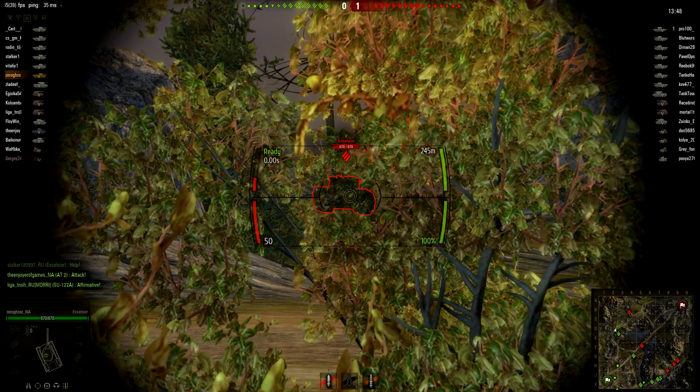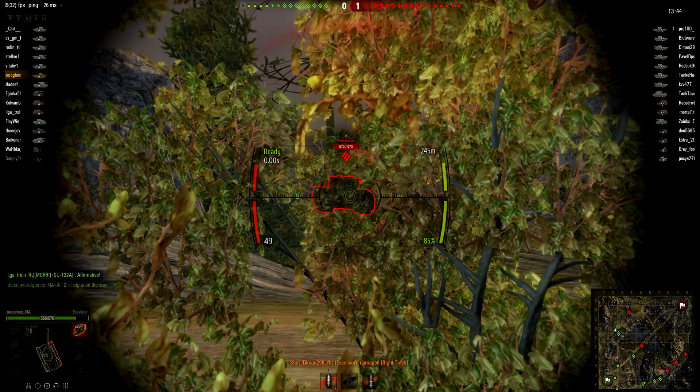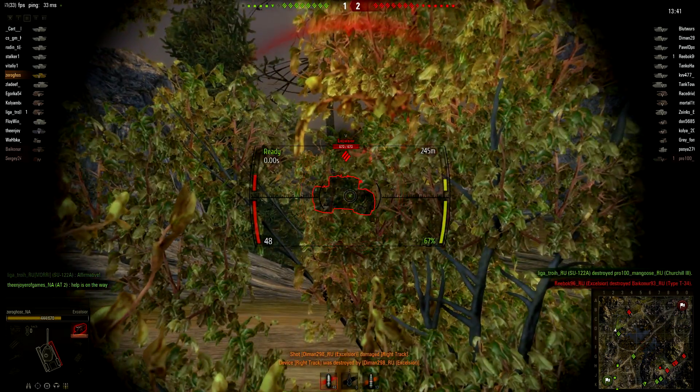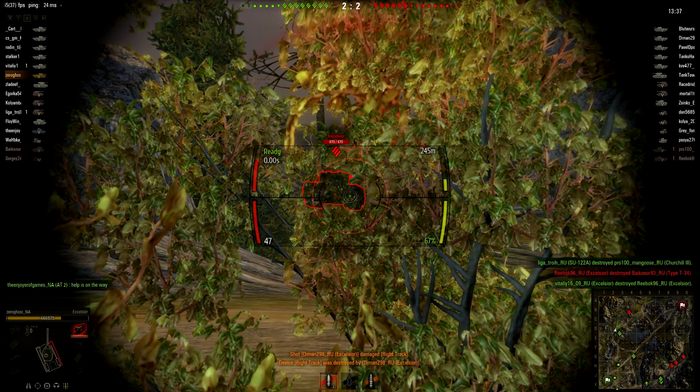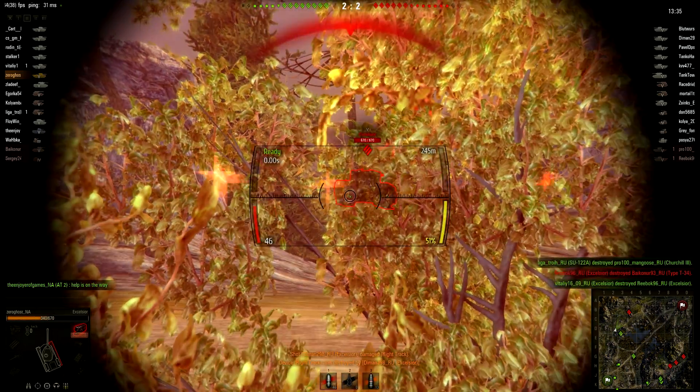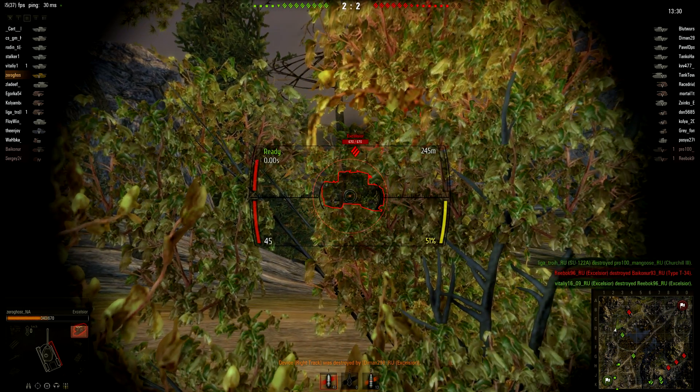I'm just trying to angle my armor for whoever is out there — they're more than likely going to shoot my track. Just waiting in ambush. Hey look, it's an Excelsior. Bounce. I'm trying to aim for the machine gun port on that side. Bounce. He pinned me and dragged me. He is shooting premium, no doubt about it.